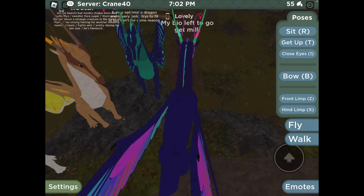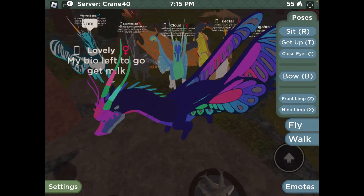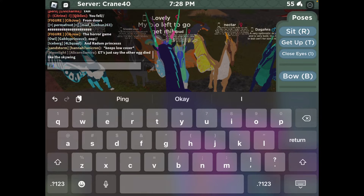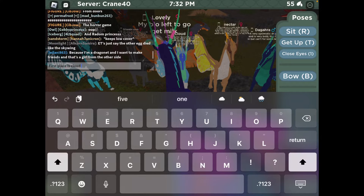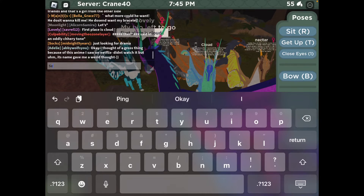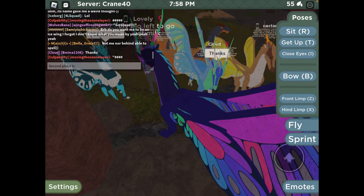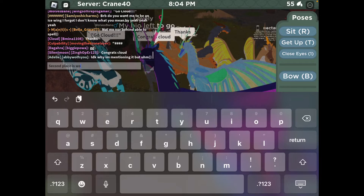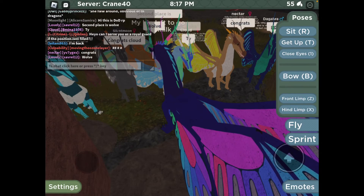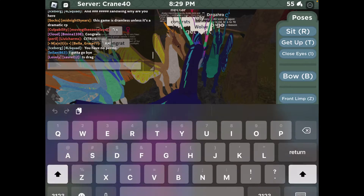Next is Dra — I'm not gonna try to pronounce that. Like I said, I like the shading on the underbelly. Okay, so first place goes to Cloud, second place goes to Wolf, and third place goes to Drag.